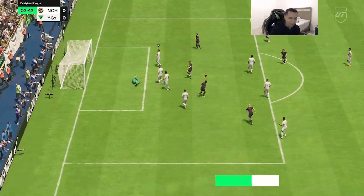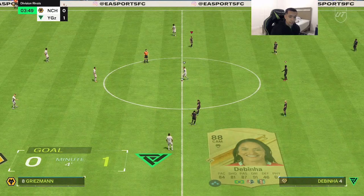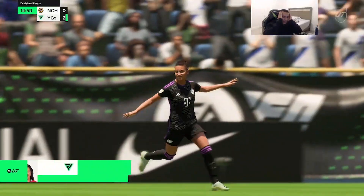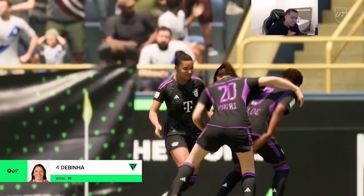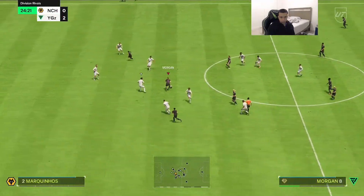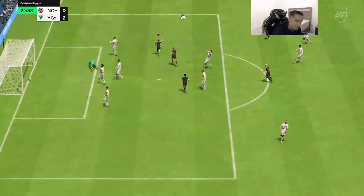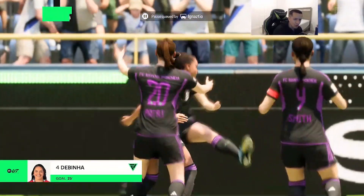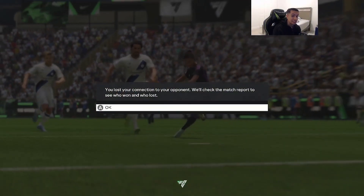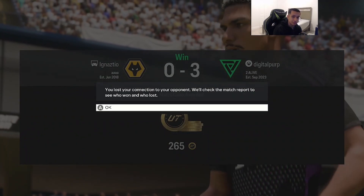We cooked that CB easily with reverse elasticos — they feel absolutely nice on La Viña. Then an incredible rabona-style finish — what a finish, unbelievable. A little finish inside the box makes it 3-0 in under 30 minutes, leading to most likely another rage quit. She is feeling very, very nice — probably one of the best cards I've used in EAFC24, and that's a lot to say.